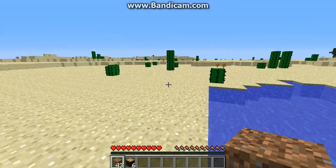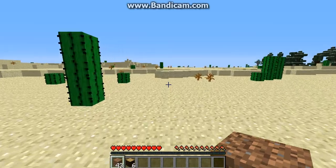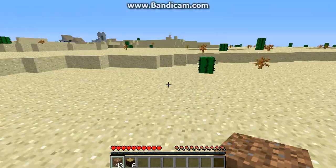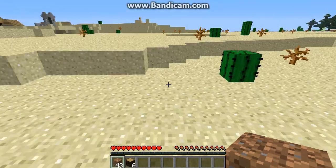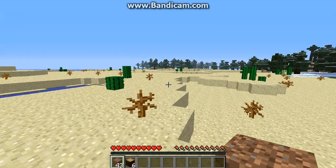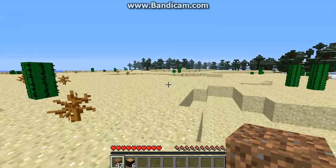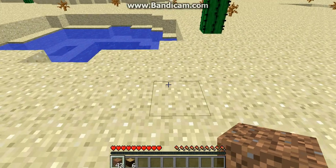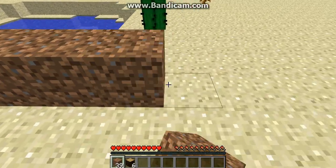Now I'll show you the best place to make it. I recommend making it on sand — and not just any sand, but Grade A sand. See there's a village over there. You want it as far away from a village as you can possibly get, which is about right here. You can't go any farther than here. So I'll just go ahead and start making this.